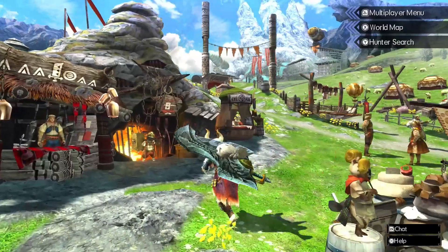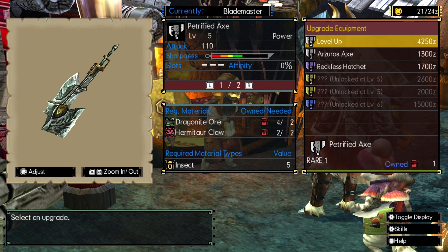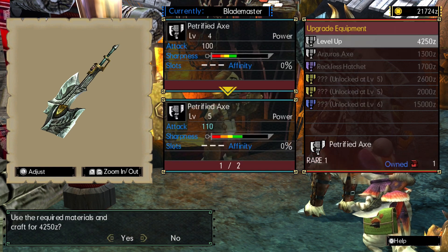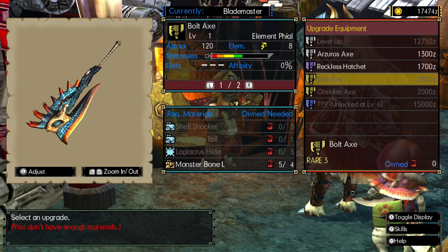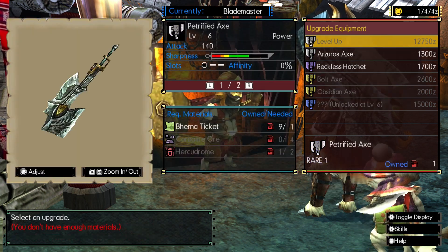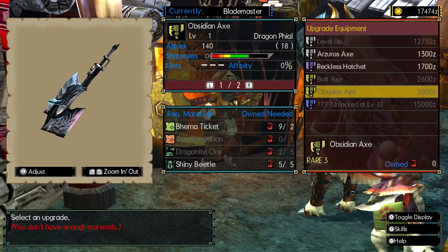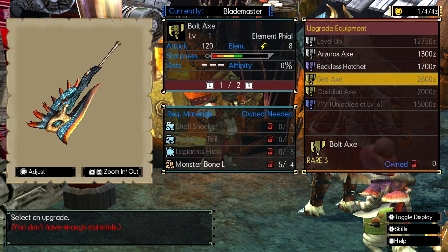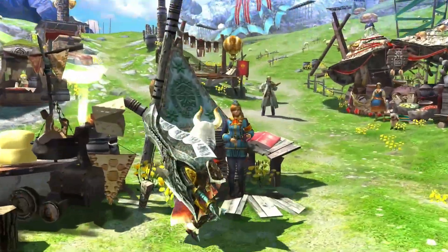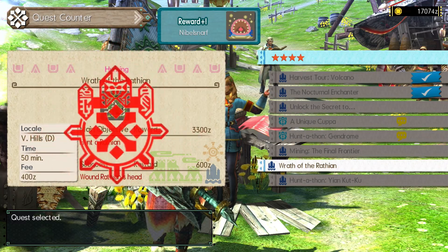I think I know what quest I want to take on, but first let's upgrade our weapon. We can upgrade this using Carpenter Bugs - we've got loads of those. Okay - Bolt Axe and Obsidian Axe are available, and then that unlocks further at level 6, which requires high rank stuff. We might end up heading for the Bolt Axe - I quite like the Gecko's weapons. But we're going to continue using this for now. We're going to hunt a Wrathion next. Let's take the Wrath of the Wrathion quest - this is one of the key quests for this level.